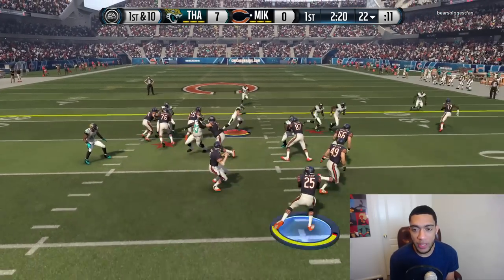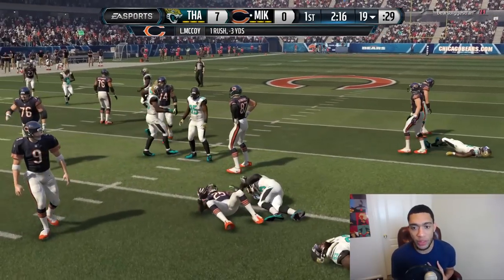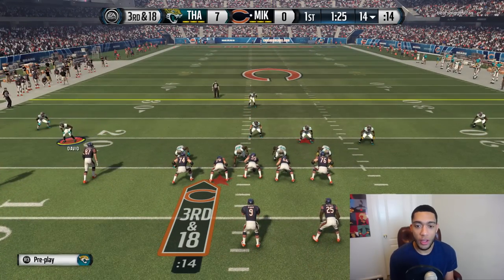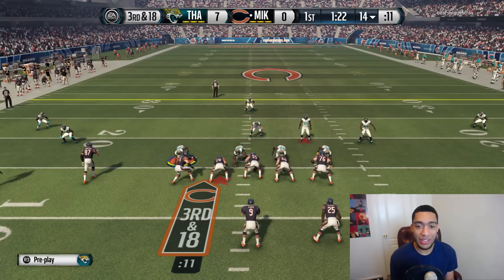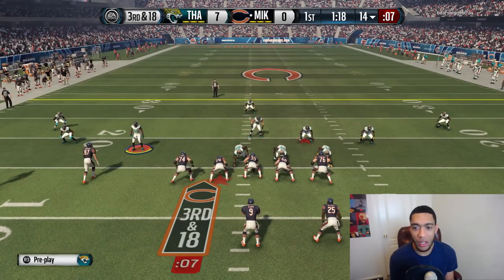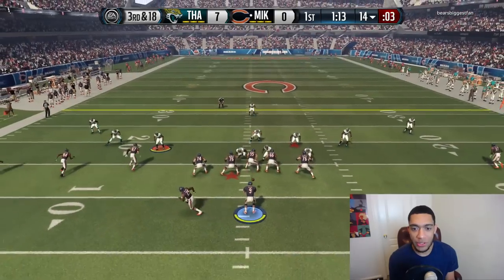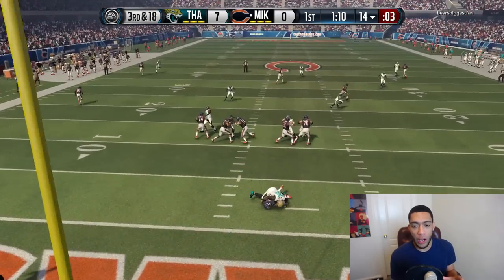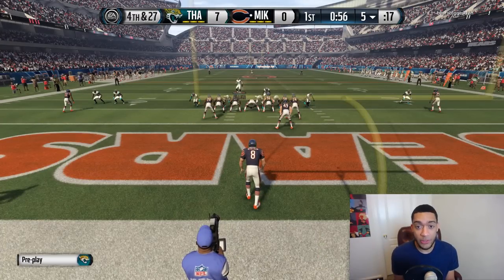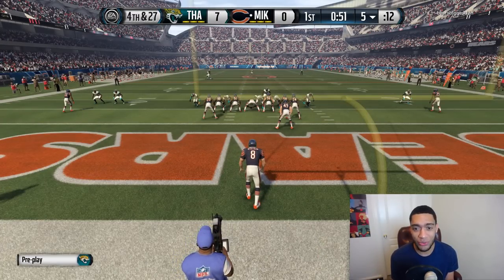Hopefully in this 4-3 they will be able to make an impact, and my defense is swarming the ball. A bit of a risky call on third and 18 — we're going to send some pressure, just a little right-side heat. My opponent's going to let that clock drip down. We are going for the sack — great stand for my defense. This 4-3 might be the move. That was Charles Johnson — fourth and 27.